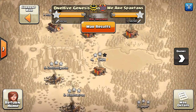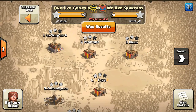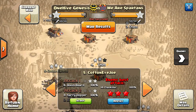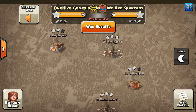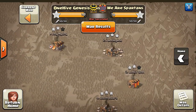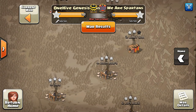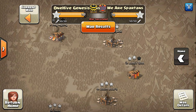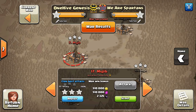We had a Town Hall advantage but it wasn't our best war. They left one Town Hall 9 two-starred and everything up top was two-starred. We left quite a few Town Hall 9s not three-starred, but we were able to get numbers two and four up top three-starred, which were huge for us. The percentage got us the win because typically if you have more three-stars the percentage will be higher.